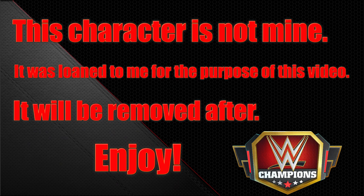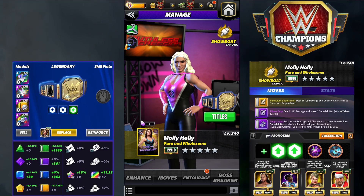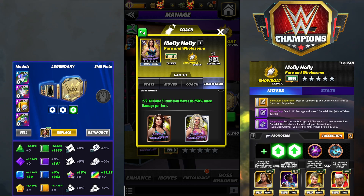Hey everyone, Marix here bringing you another video — this one is on Molly Holly, wholesome edition. Molly is this weekend's feud character and she is a Showboat, a Lynx. She has her second gear, the Pure and Wholesome gear with the tiara, which makes all color submission moves do 250 more damage per turn.